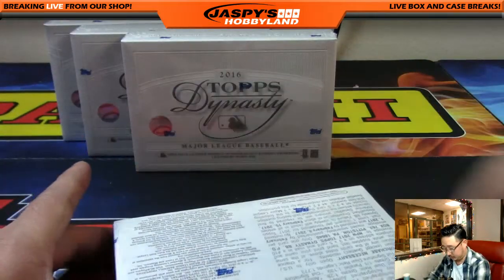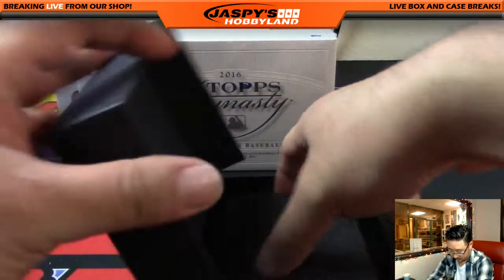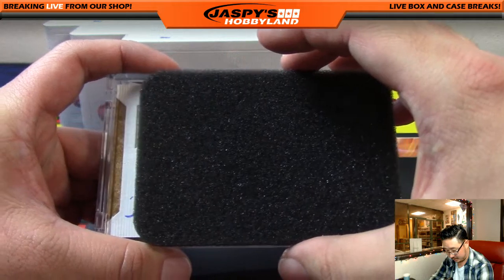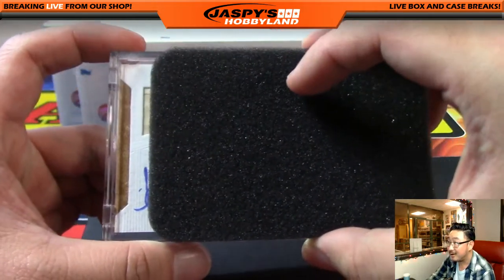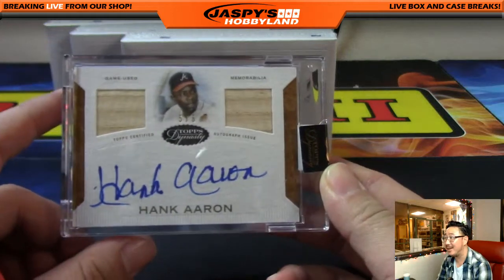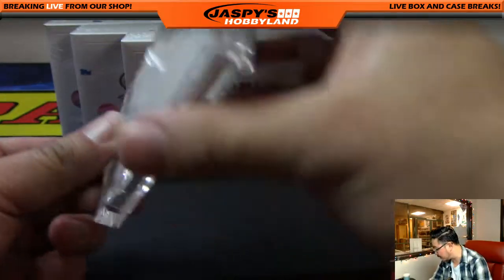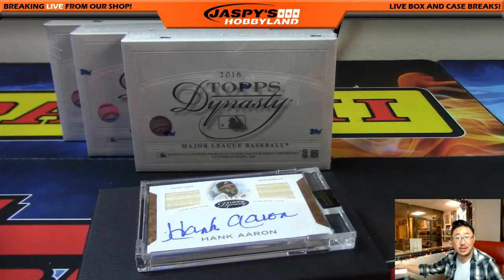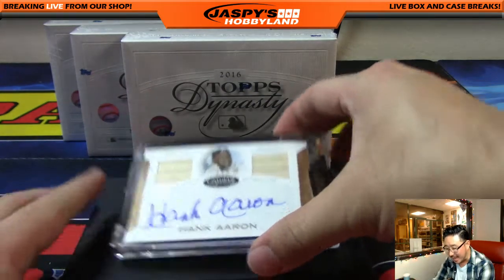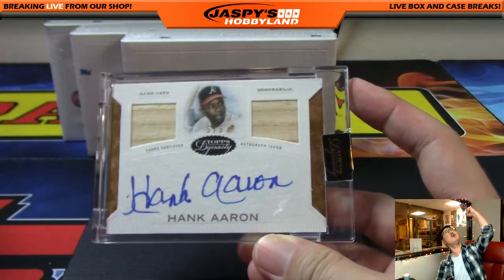Next one. Wow — five out of five, Hank Aaron. Dual bat relic, on-card auto, five out of five, Hank Aaron. And I think that's Shahadi — it is. Shahadi got a Roberto Clemente cut auto from us out of Transcended the other night, and then tonight a five out of five dual bat relic on-card auto Hank Aaron — all aboard the Big Hit Express!